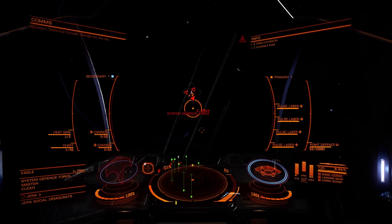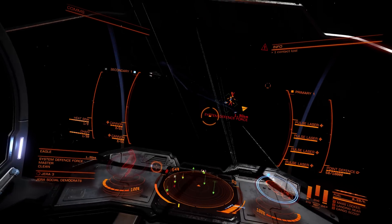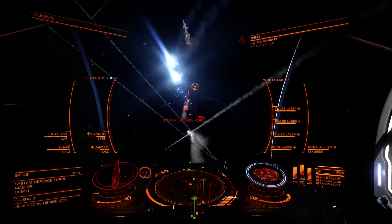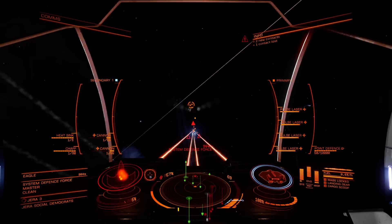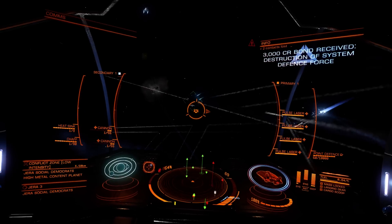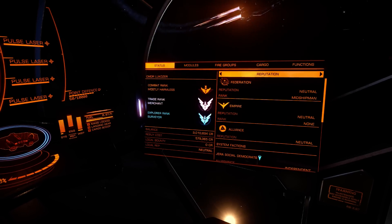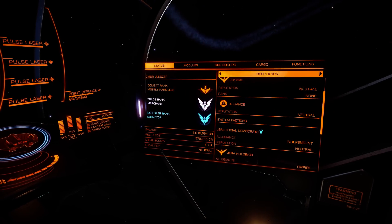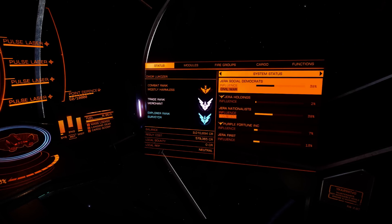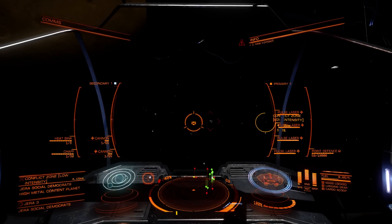I have no idea if I'm fighting on the Empire side or not. Under attack. Target shield - Anaconda is getting in my way. That's you down - target destroyed. I guess there's one way of finding out, and that's to see what my reputation is with the Empire at the moment. Well, it hasn't changed - oh, that didn't tell me a thing. Let's just go and kill some more people then.